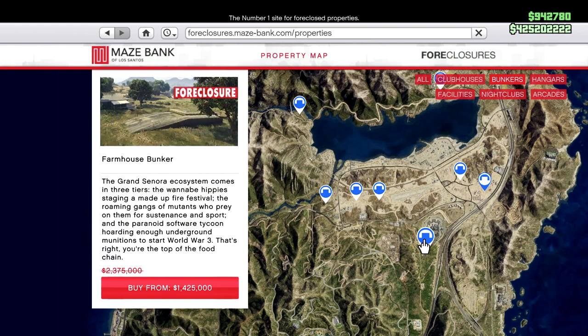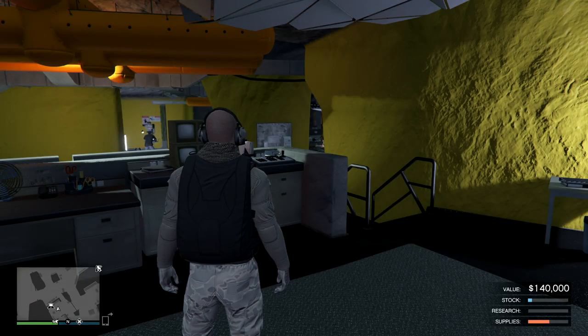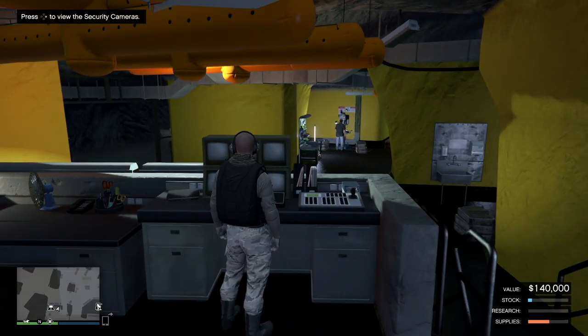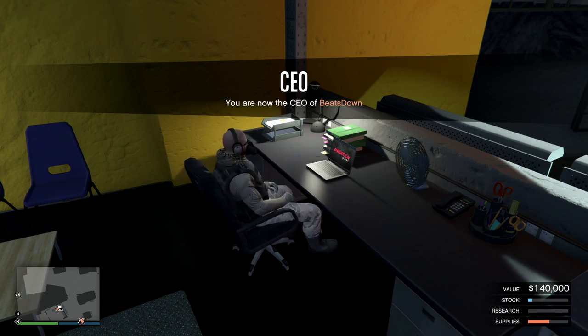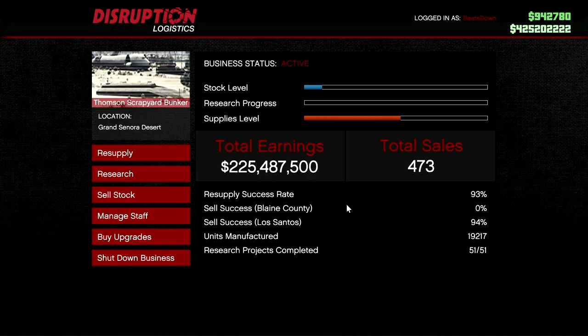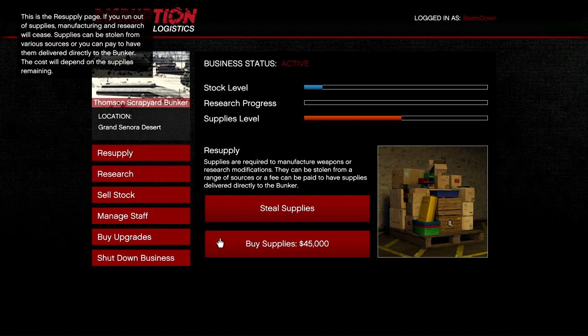Once you've bought yours, select your design and I would max out all the extra bits and pieces — security, product, etc. — because you're going to earn a lot of money back. Once your bunker is up and running, my advice is to always buy the supplies. The supplies will cost you $75,000, but it means you haven't got to do the missions. While you're not doing the missions, you could be earning other money doing CEO or whatever you normally earn from.